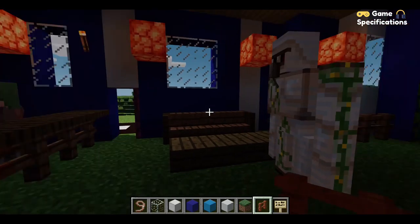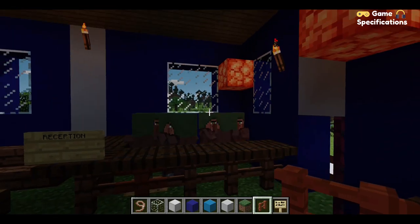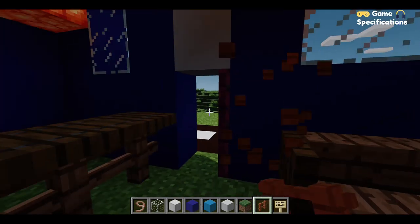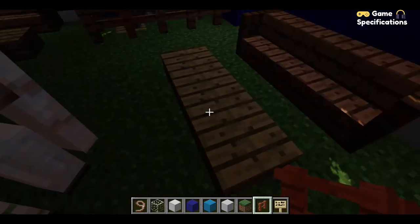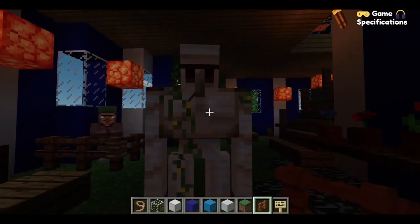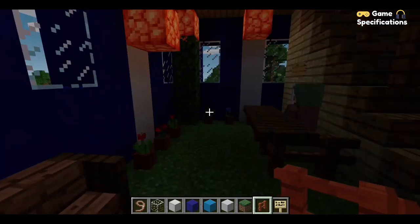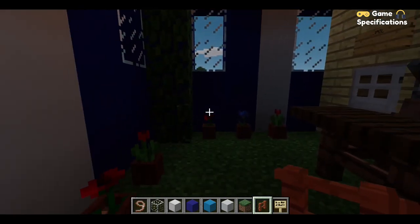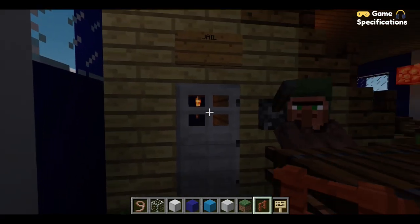Here is the reception where many people are working. We have a little waiting area and a little table. This is the inside security guard on the first floor and this is the in-charge of the first floor. These are some other waiting areas and I've decorated this area with some leaves and potted plants. This is the jailer — he is in charge of the jail and has the keys.